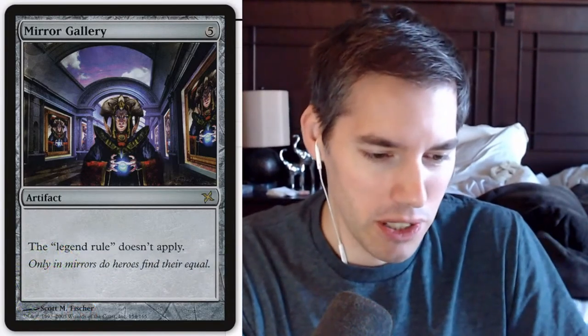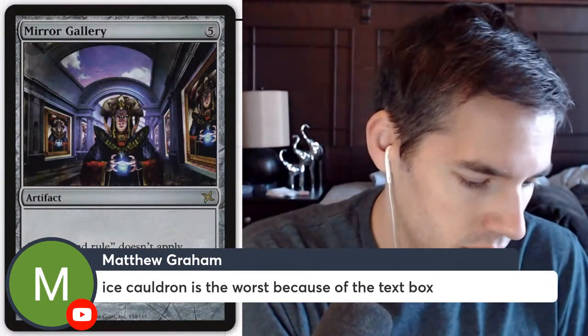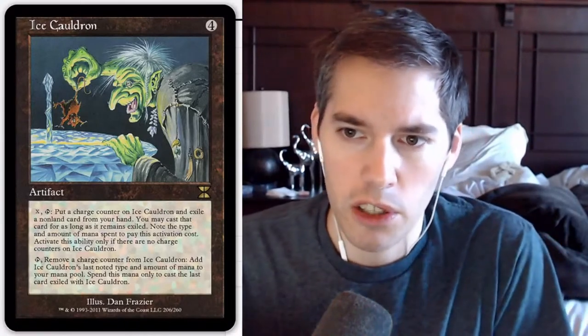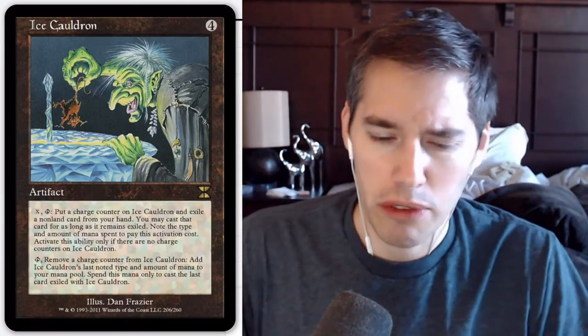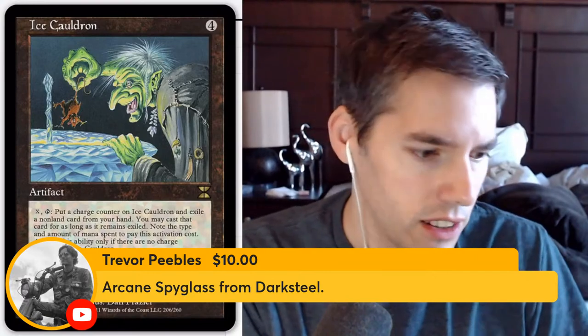Ice Cauldron is the worst because of the text box. X, tap: you may exile an instant card from your hand; you may cast that card for as long as it remains exiled. Put a charge counter on Ice Cauldron and note the type and amount of mana spent. Activate only if there are no charge counters on Ice Cauldron. Then you can tap: remove a charge counter, add Ice Cauldron's last noted type and amount of mana — spend this mana only to cast the last card exiled with Ice Cauldron. A lot of people just don't even consider this card because of how much text there is.